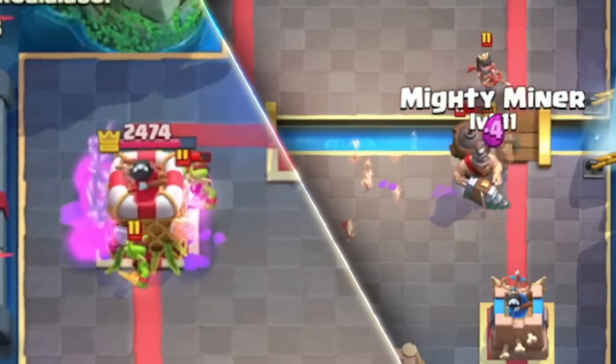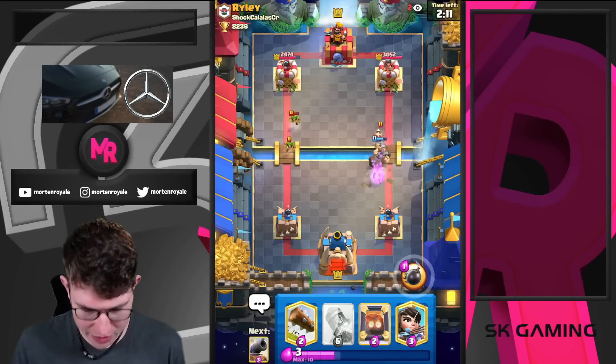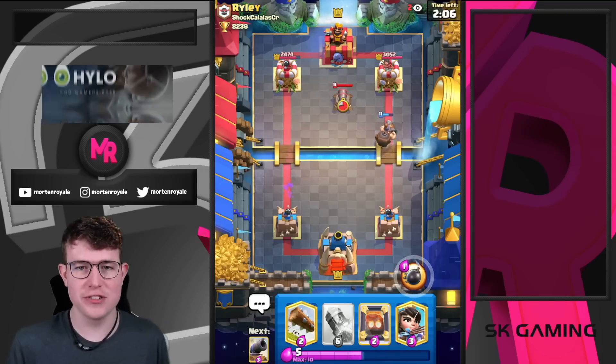He goes for a defensive barrel. This is really good because now he cannot really do anything on top of that or pressure us. I think it was a really smart play to go in for the Prince aggressively — this is kind of what I always suggest to you guys.